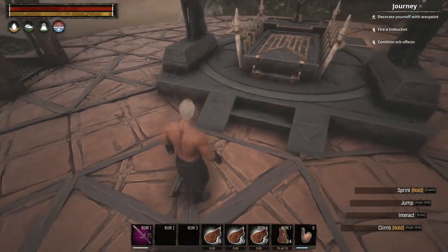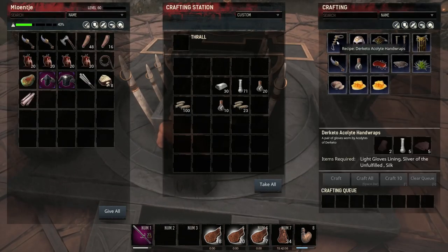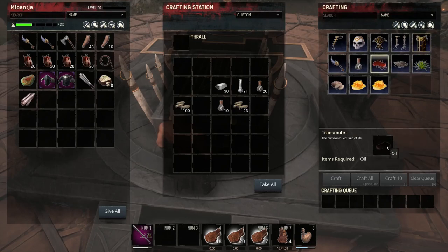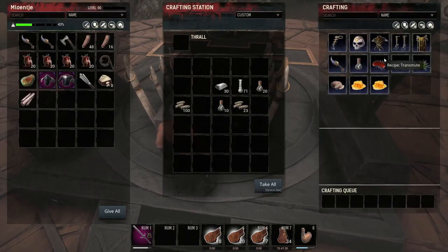We got a lot of Derketo Acolyte hand wraps, Derketo Acolyte headpiece. We've got an Alkalyte Sif. Transmute, Crimson Transmute — a lot of Transmutes. Find into a loaf of bread. So let's make more zeals — well, there is no more upgrade for this one.